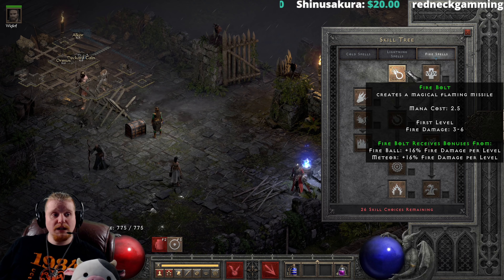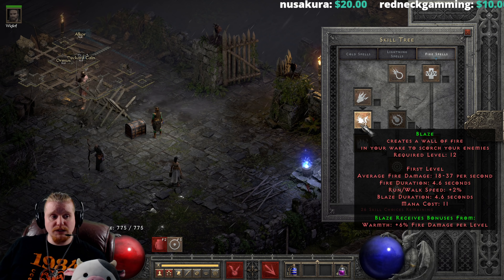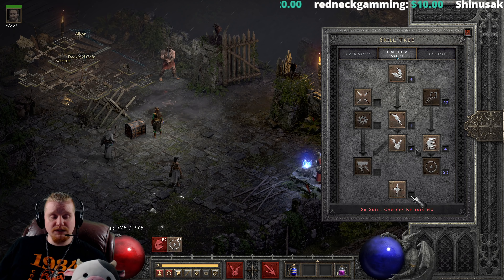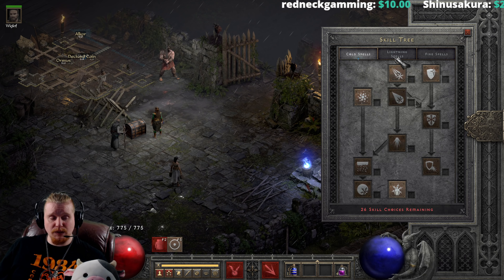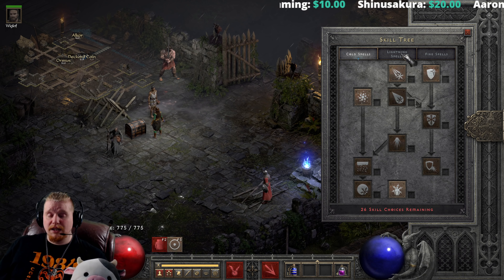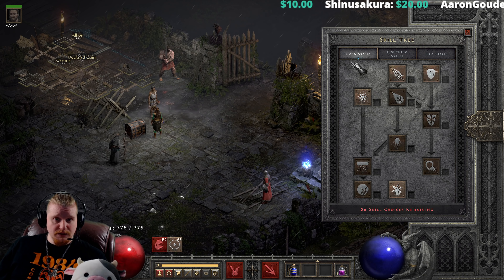Sorceresses have things like Enchant, which is elemental fire, fireballs, meteors, blaze, firewall, lightning bolts, novas — all of this is very elemental damage. One of the issues Sorceresses have is the mana cost problem. But let's very quickly go over each character — I do have deep dive videos into each one of these if you guys are interested.